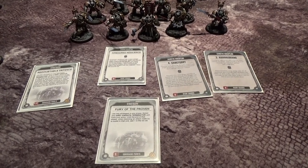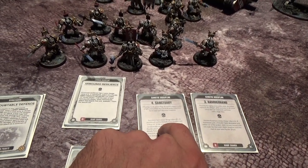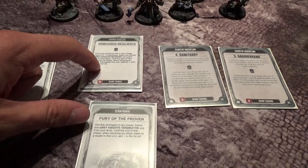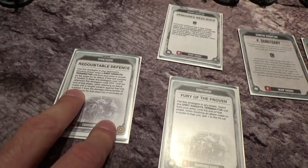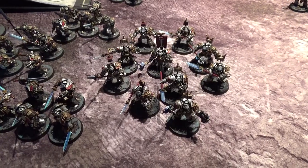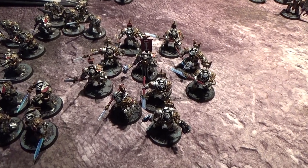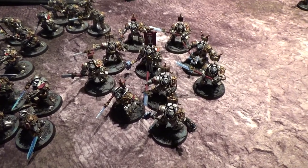In a perfect situation you've cast Hammerhand for plus one to wound, Sanctuary to upgrade their invulnerable, used Armored Resilience for minus one to being wounded, and then in the fight phase you're using Redoubtable Defense to reduce damage by one and Fury of the Proven to make sure they all hit on twos. These guys become unkillable and kill literally anything they touch. They also eat command points for breakfast, lunch, and dinner. You're going to start with twelve and generate one or two with Empyrean Domination every round — but by the end of turn two or three you might have three command points left because these guys just consume them.